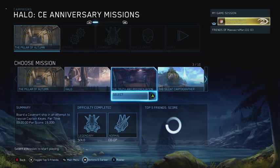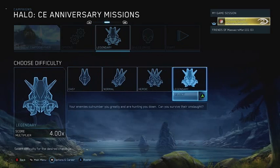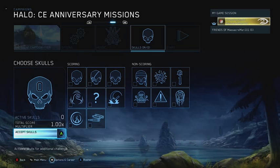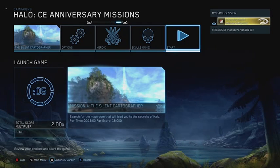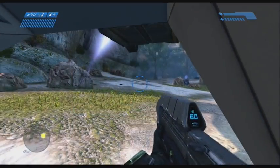These are all in Halo Combat Evolved. For the first one, Beachhead, you want to be on the Silent Cartographer. The achievement requires you to storm the beach on Heroic or Legendary with no marine casualties, so obviously you want to do the lowest difficulty that you can — Heroic. As soon as you exit the Pelican, you want to go...